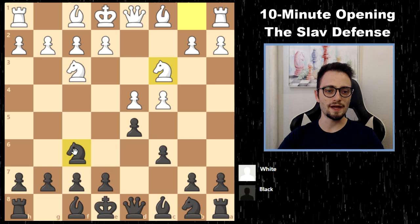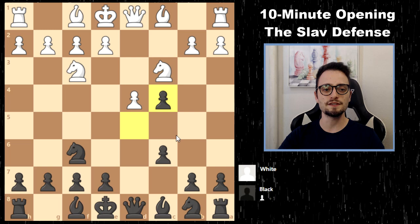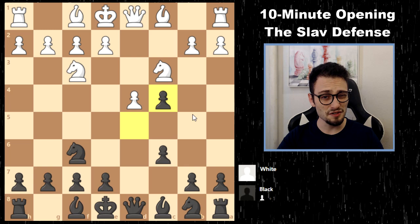Do you enter the Chebanenko Slav with a6 and try to play b5? Or do you play g6, known as the Schlechter Slav? These are the biggest main lines. In the Open Slav with dxc4, you've got to learn a4, which is the main line designed to prevent you from playing b5 and solidifying your pawn.